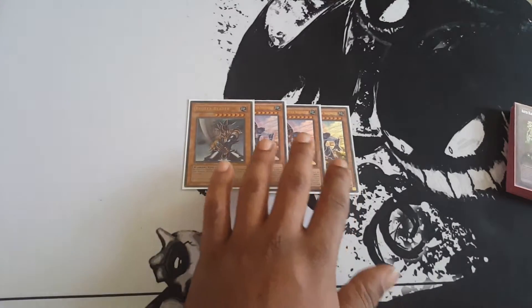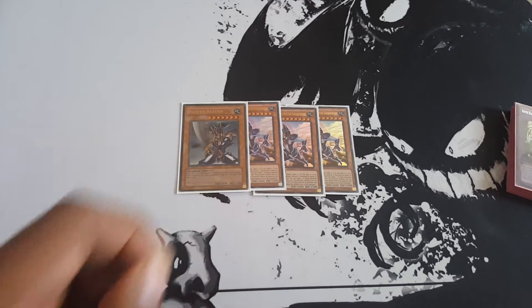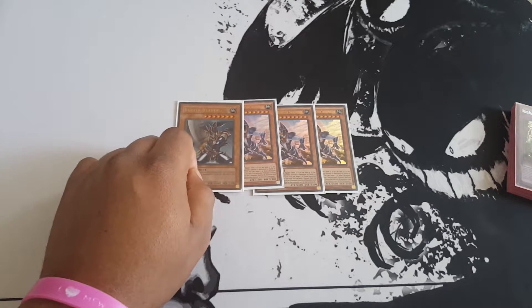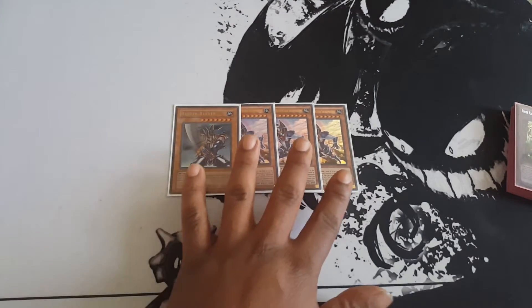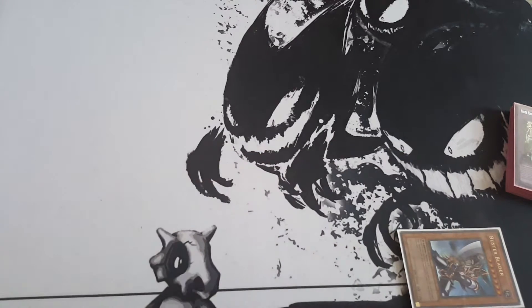I added the single copy of Buster Blader later after the testing and edit phase, just because it's the name and the attribute, and you do want to see him at times. The OG copy of Buster Blader is still pretty important.